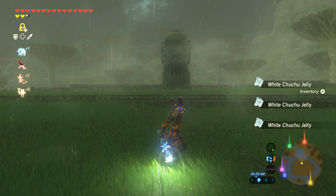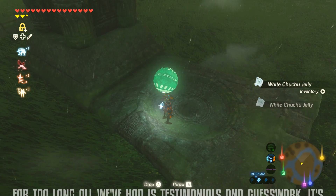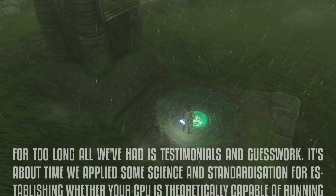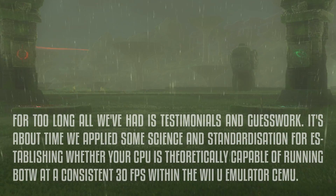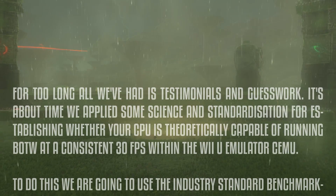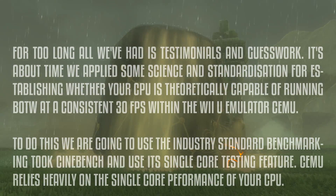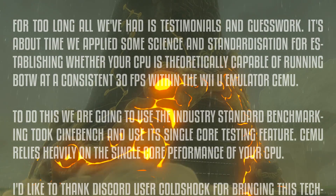Now onto the detailed explanation. For too long all we've had is testimonials and guesswork — it's about time we applied some science and standardization for establishing whether your CPU is theoretically capable of running Breath of the Wild at a consistent 30 fps within the Wii U emulator Cemu. To do this we are going to use the industry standard benchmarking tool Cinebench and its single core testing feature. Cemu relies heavily on the single core performance of your CPU.